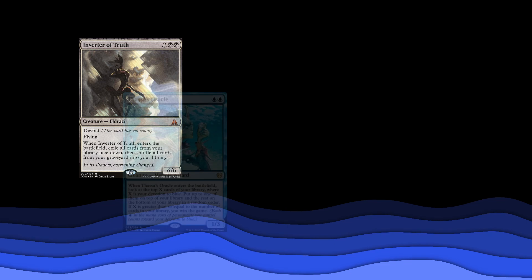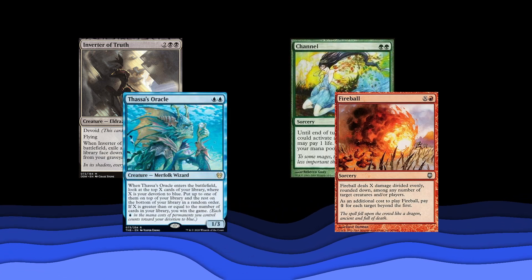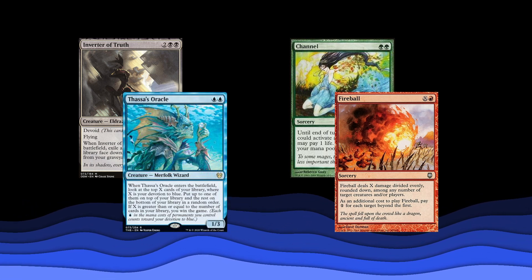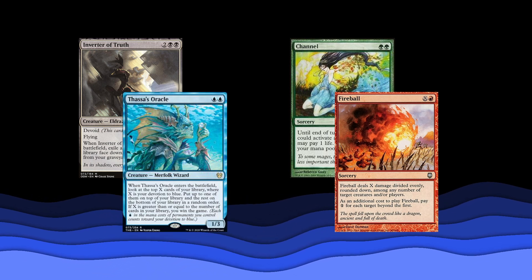That being said, if those ranges didn't make it immediately apparent, keeping your combos small is the key to success. With the majority of iconic combos being two-card combos — such as Inverter of Truth, Thassa's Oracle, or Channel Fireball — these combos are kept small to reduce the time required to assemble the combo, but also to reduce the time spent with suboptimal cards in your hand, because the majority of combo cards don't shine in a vacuum.